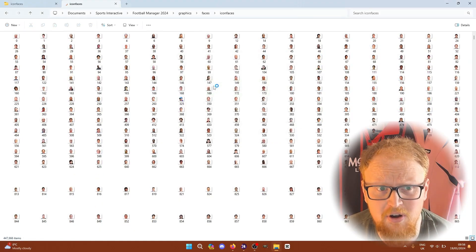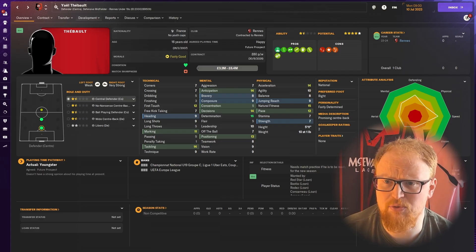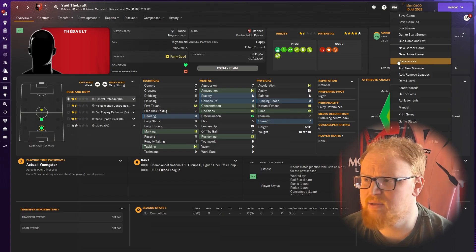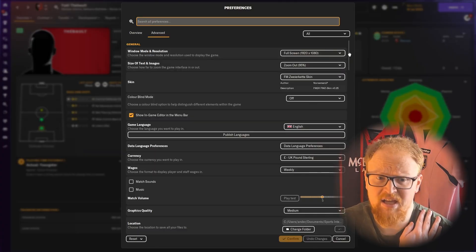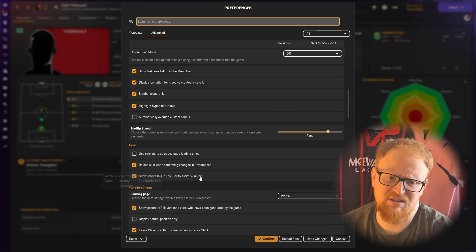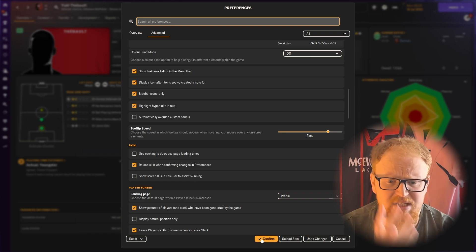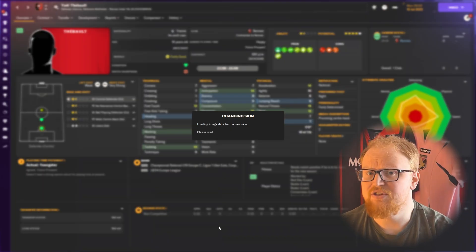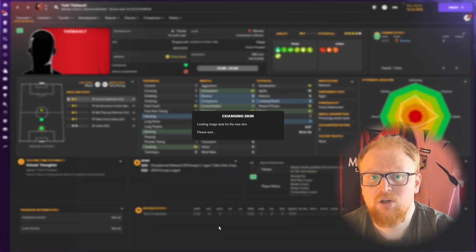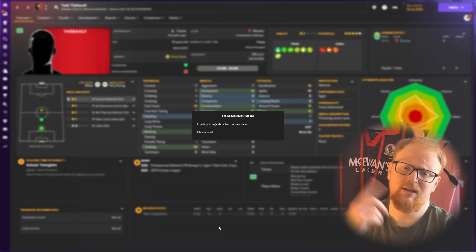All the files from the update pack should now be in place for both the faces and icon faces. If we go across to the game, nothing has updated yet — we need to go to the preferences menu from the FM dropdown at the top right. Click on preferences: make sure that 'use caching to decrease page loading times' is unticked, 'reload skin when confirming changes' is ticked, and then click confirm or reload skin. The skin will refresh and the new faces you've put into that folder will now update.